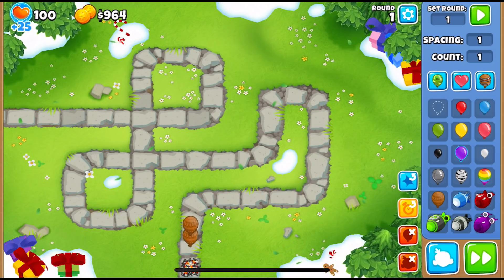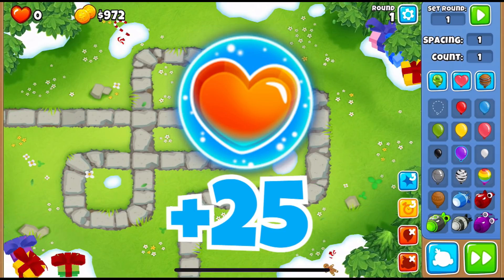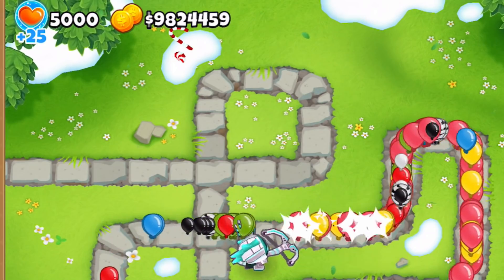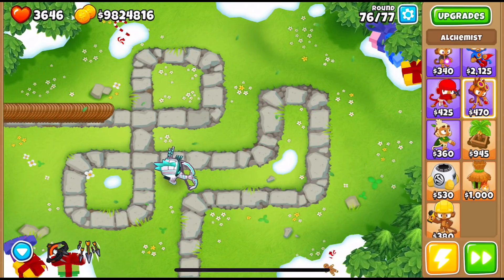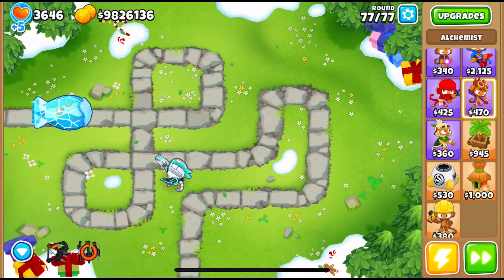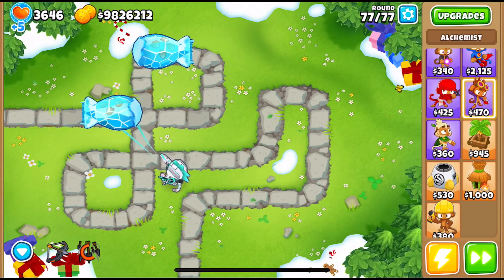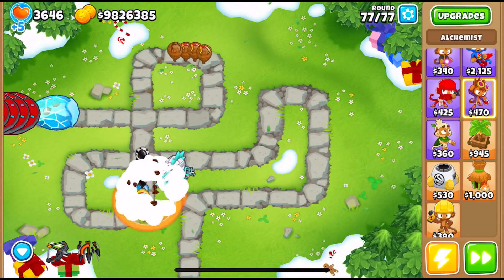Mana Shield is super effective early on but loses its effectiveness as the rounds start increasing. The way it works is that it gives you a barrier of 25 lives at the start of the game, and if you leak all of those 25 lives, it will replenish itself by 5 per round. Keep in mind that the first round after you've lost lives, the Mana Shield will not start restoring lives. For example, if we lose our 25 Mana Shield lives on round 75, nothing will regenerate on round 76, but on round 77 the Mana Shield will get plus 5 lives. Also, a very important thing to note is that Mana Shield doesn't work on impoppable mode, but road spikes and the pre-game prep monkey knowledge do.